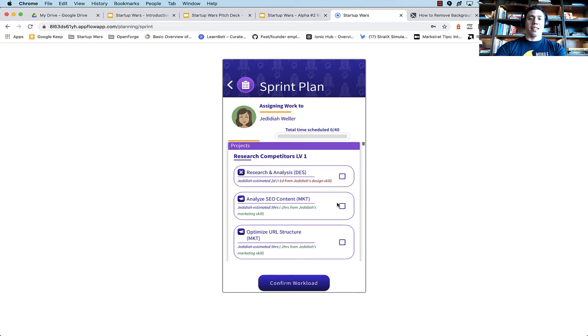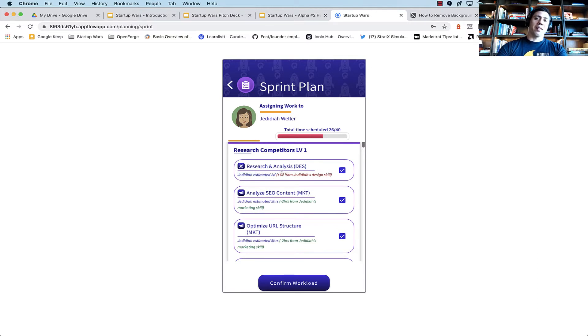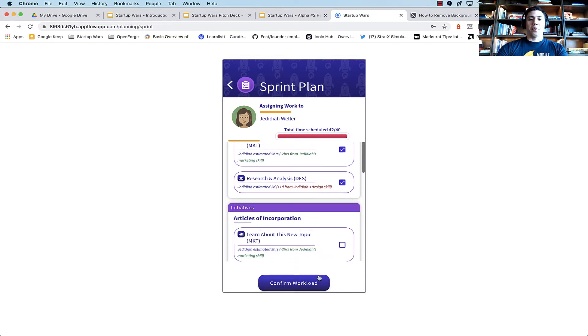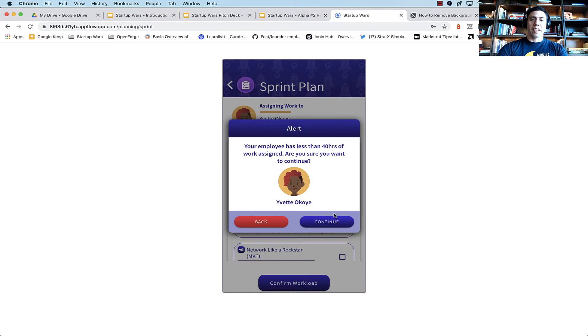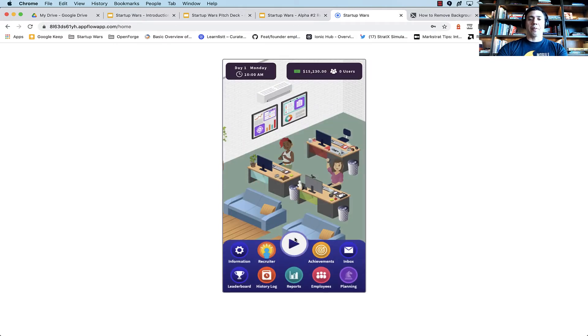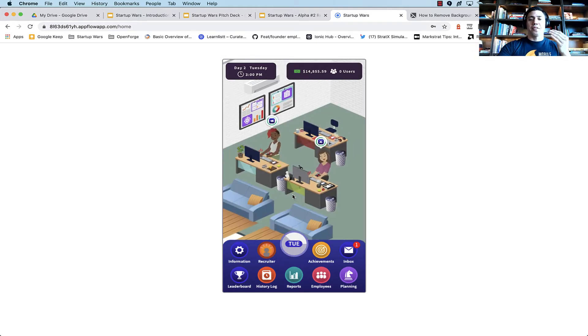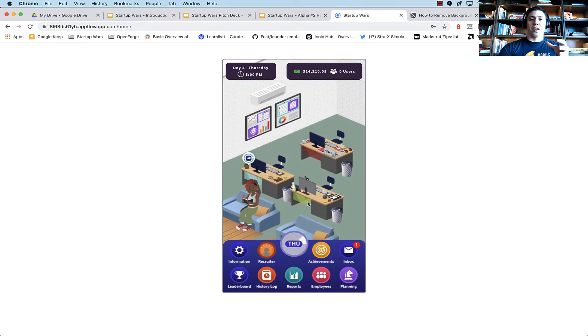Going back, I'm going to set the sprint plan and assign my employees to different tasks. We can see that we've introduced the mechanic where employee skills now reflect on the sprint plan. So if I'm not a good designer and I assign myself to a design task, it's going to take me longer than if I were skilled in it. I'll go through and assign work, confirm it, click play, and the actual team we hired will start to do their work. Some different events will come up as they're working — more randomized based on certain conditions, so they won't come up in this first week.